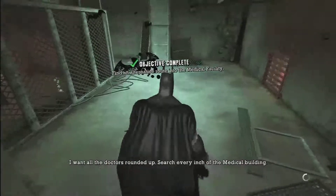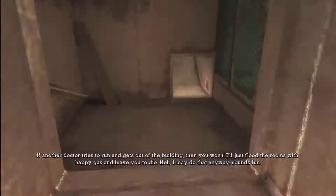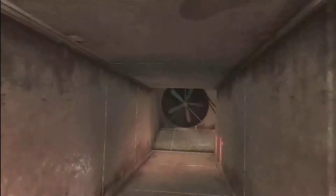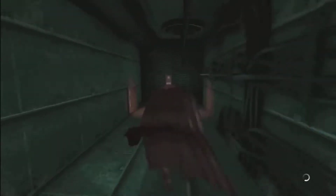Once you're inside, it's just a matter of making your way through the vent system, making sure to make the right-hand turn up here to grab the question mark. Then make your way to the end where a stealth mission begins with three or four bad guys.